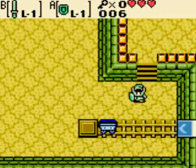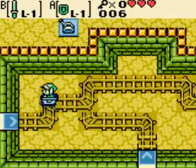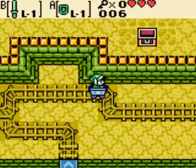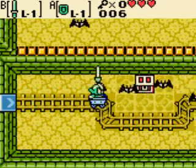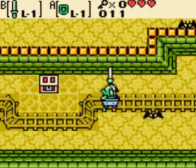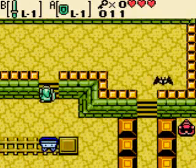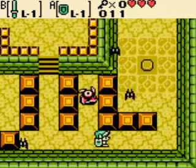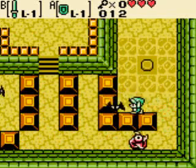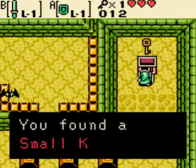Like, if a key is hidden somewhere in one of the rooms, the compass gives you a beeping sound. You'll probably hear it in the next room — right there. You go over here and try avoiding these enemies called Keys. Yes, that's what they're called — I don't know why. You got a small key.